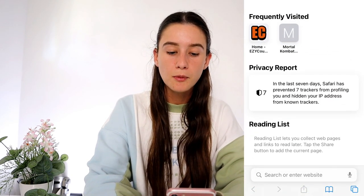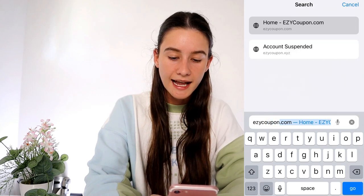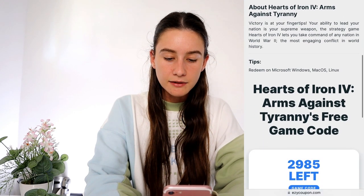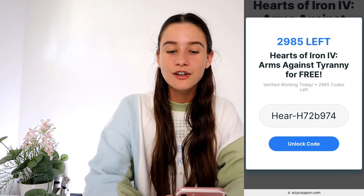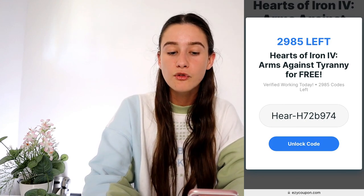I just completed everything, so this is the very last step. Go back to your search engine, close this tab, and open another one. Go back to the search bar and type in ezycoupon.com — make sure it's the URL so it takes you straight there. Repeat the first steps: go to the search bar, type in Hearts of Iron 4, click back on it, and scroll down to where the game code is. Press 'show coupon code' and if we've done everything correctly we should have a full game code. You can easily redeem this on whatever platform — Steam, Epic Games, whatever. That's how I got Hearts of Iron 4 and the new DLC Arms Against Tyranny completely for free.